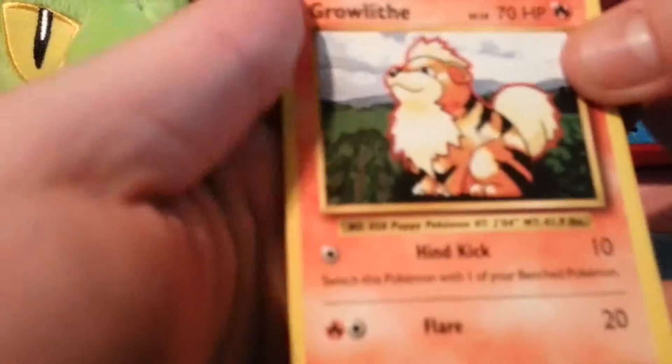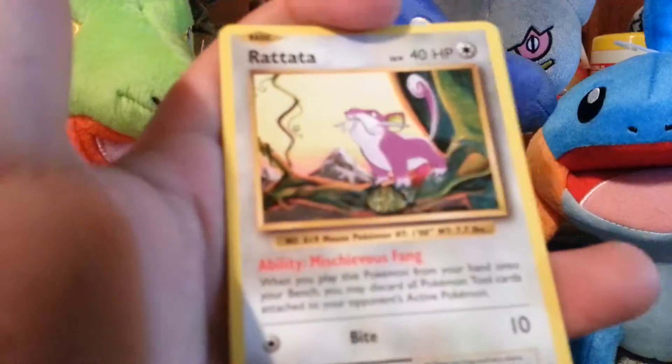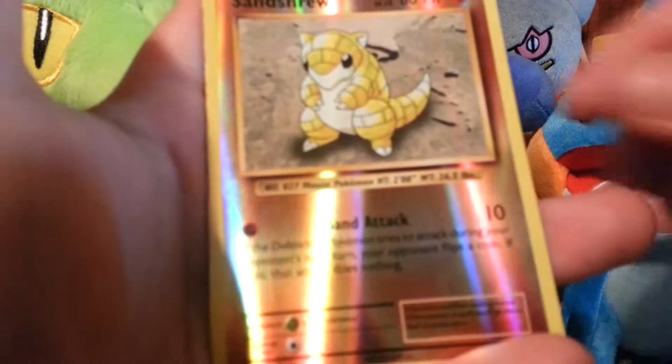Alright, let's get the trash out of the way. And here we go — we have a Growlithe, a Pikachu, a Psychic Energy, a Charmander, a Rattata, a Maintenance, a Brock's Grit, a Super Potion, and a Sandshrew for our Reverse.